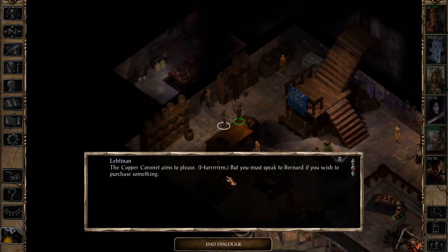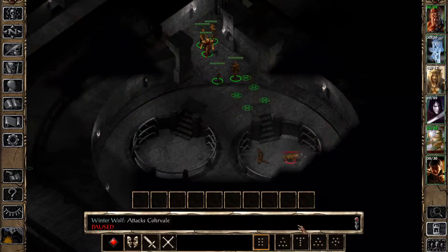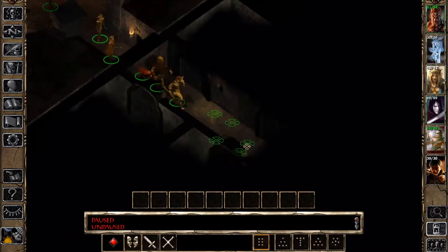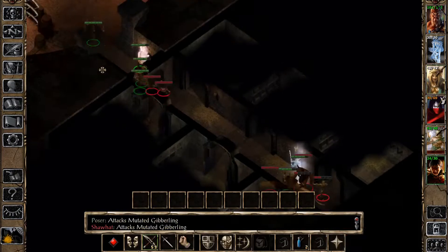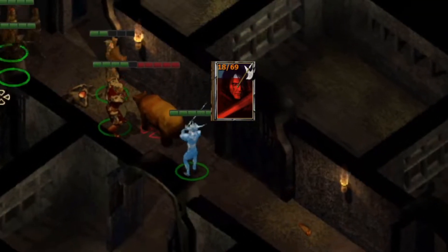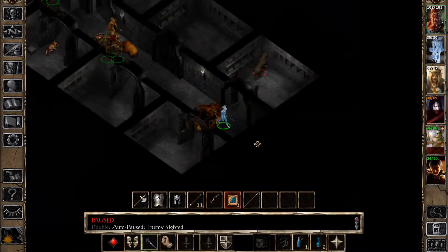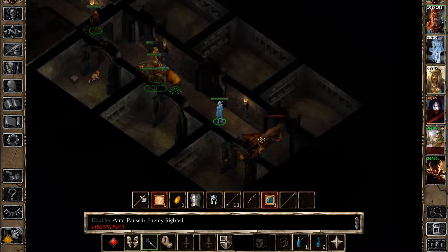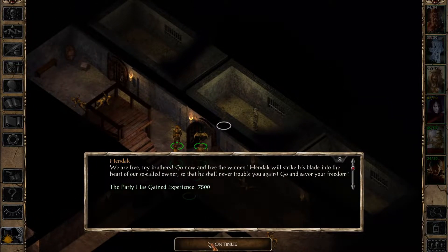Before we continue doing the quest backwards, we'll make a quick detour to sell our stuff to the guy we're about to kill. We dispatch a wolf before making our way down to the Beastmaster. This was another encounter that really shows that we're just about on the edge of being functional — we shouldn't be struggling with bears. Luckily, a few of the animals stay in their rooms, and we're able to just close the door on some of the other ones. With the key in our hands, we follow Hendak and his buddies on their vengeance spree.